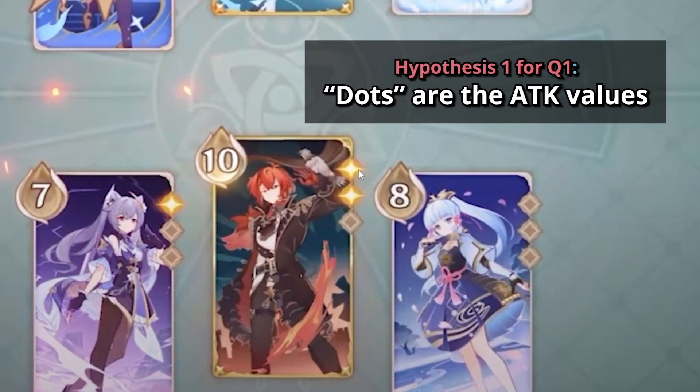It's most likely these dots that determine the attack damage. So base, you do 1 damage. With 1 dot, you do 2 damage. With 2 dots, you do 3 damage. That's why you do 3 damage.